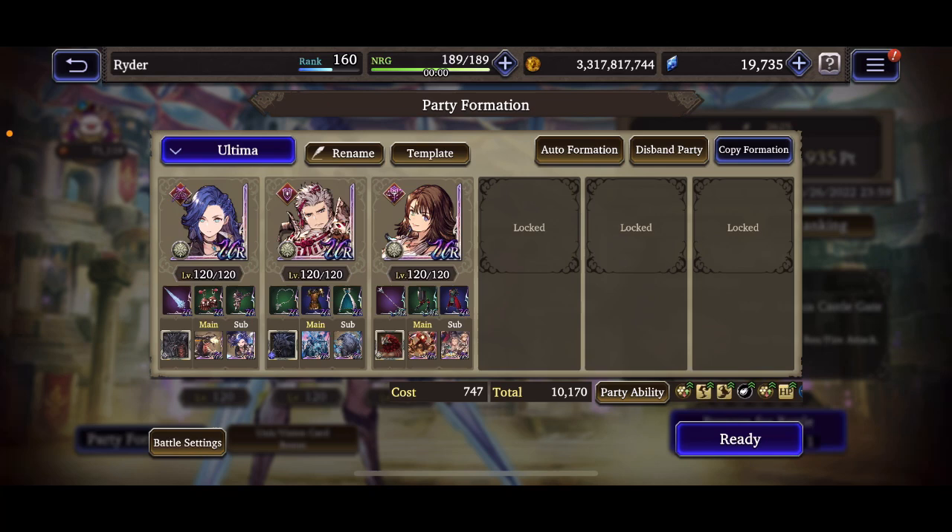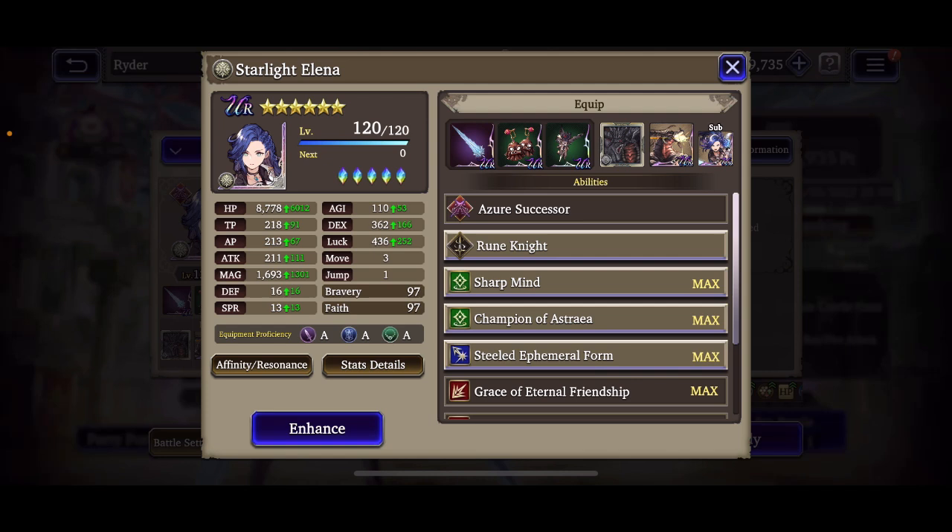Ahoy, my friends, Ryder here. I've taken out Warrior of Light, tried Lucio yesterday, ran Thancred today, and now I'm bringing Engelbert back. A couple changes on this team — one of you in the comments said that running Elena as anything other than evasion makes her a glorified glass cannon, so this is a first attempt at making Elena a true power bruiser.